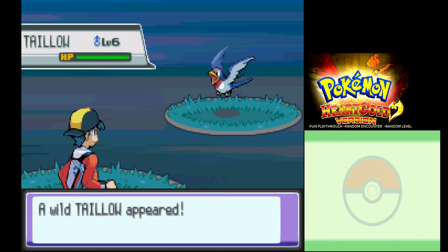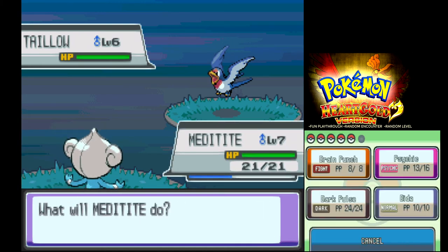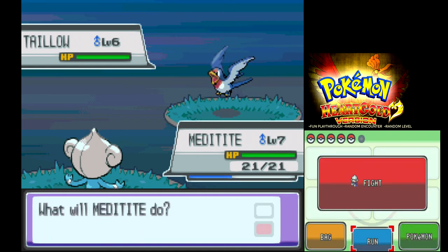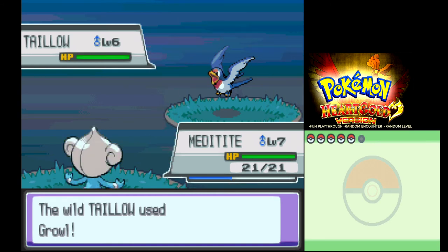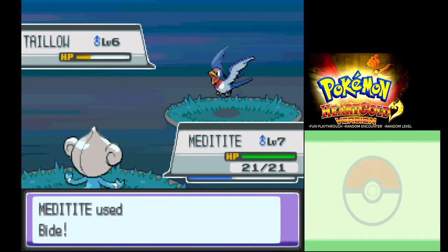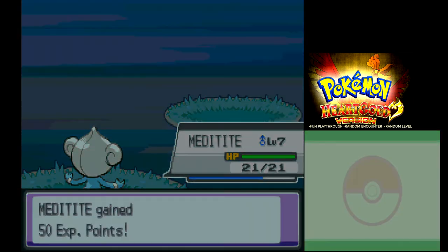Here we go, another encounter. We have a Taillow — this is like the third Taillow encounter actually. What are the chances out of 400-something Pokemon to get the same thing? I'm just gonna run from this. Of course I can't escape. Not allowed to escape — I'm just gonna have to kill you. I misclicked and used Bide — didn't mean to hit Bide. I'll finish it off now using Dark Pulse, just to see what the move animation's like. Pretty cool — Dark Pulse.